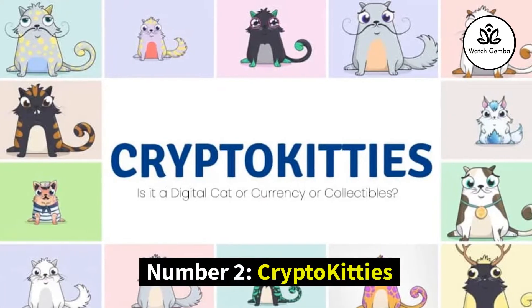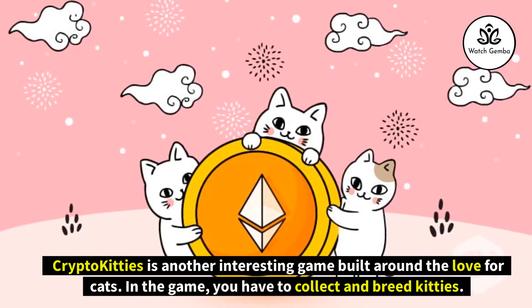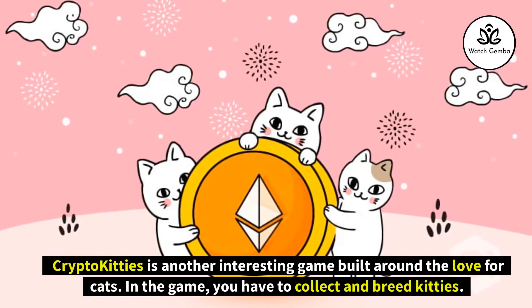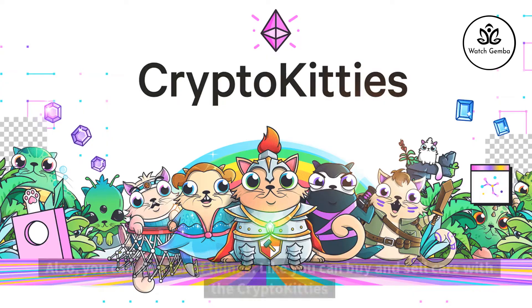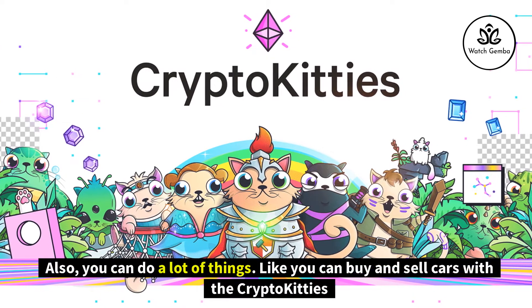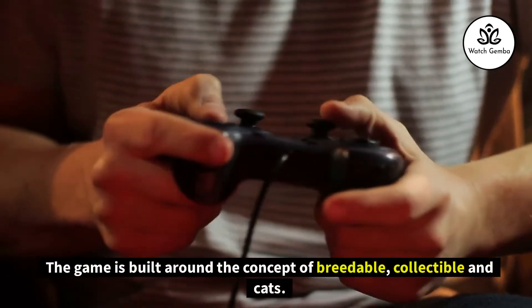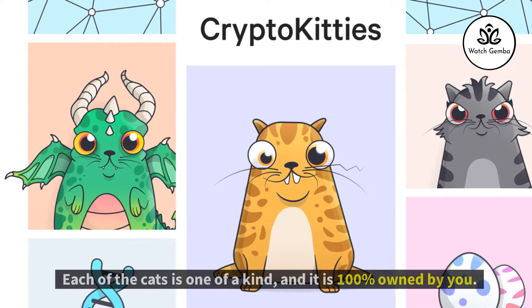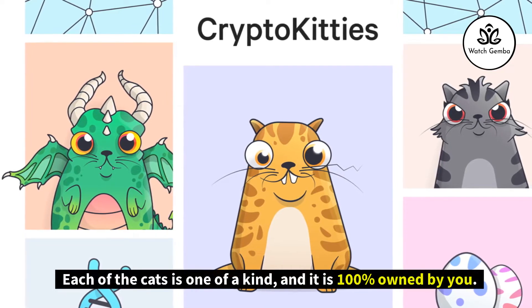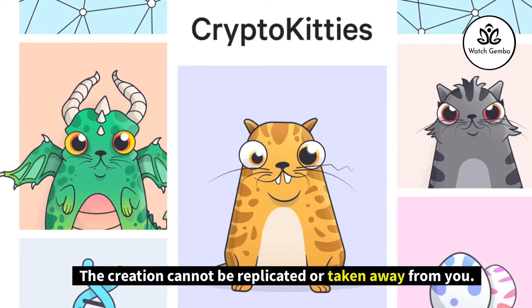Number 2: CryptoKitties. CryptoKitties is an interesting game built around the love for cats. In the game, you have to collect and breed kitties. You can also buy and sell cats with CryptoKitties. The game is built around the concept of breedable and collectible cats. Each cat is one of a kind and is 100% owned by you — the creation cannot be replicated or taken away from you.